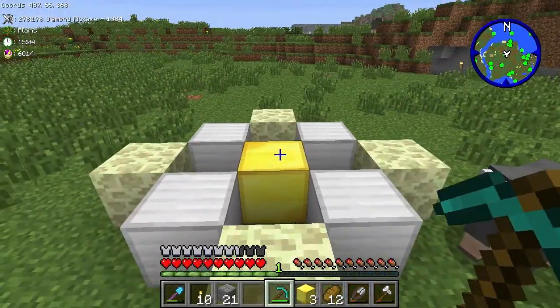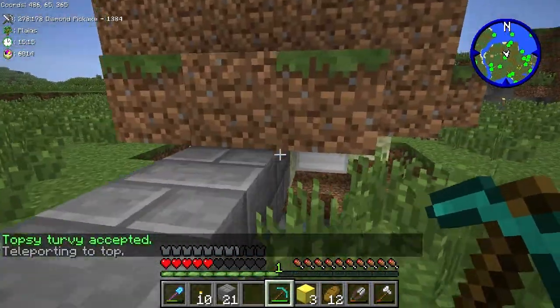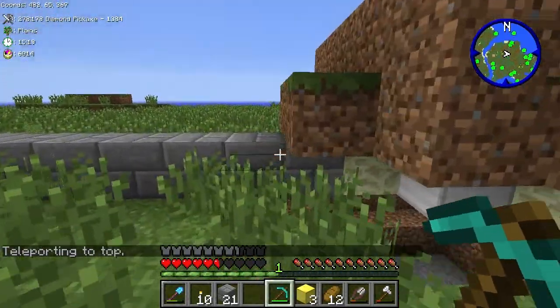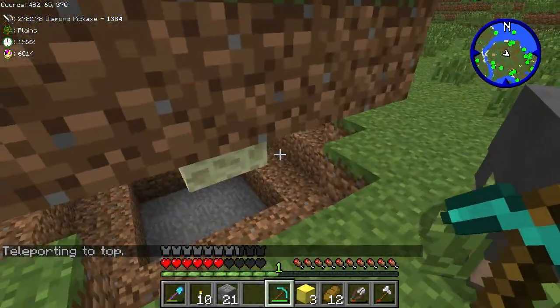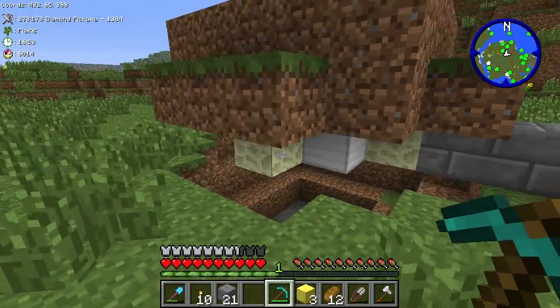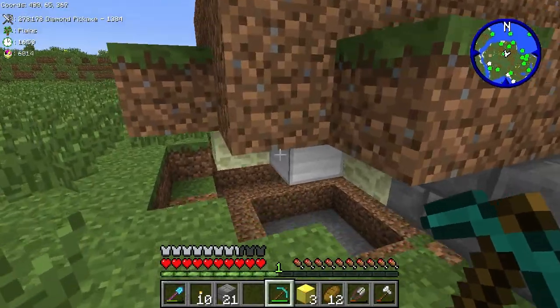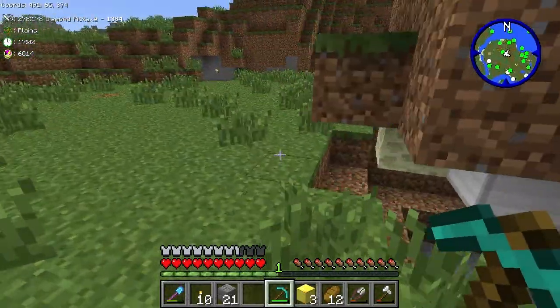A tier one rune has a diameter of seven blocks. Also important to note is that the layer that the actual rune is on does not get flipped — it remains exactly as it is. You can see the grass still here.